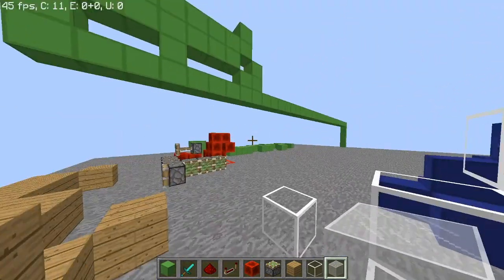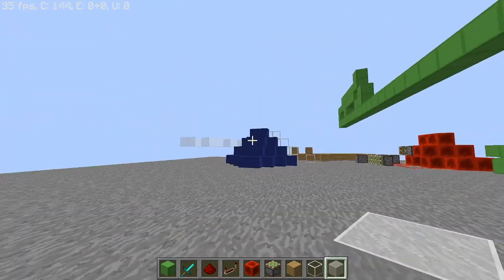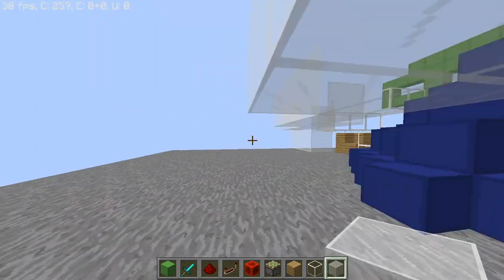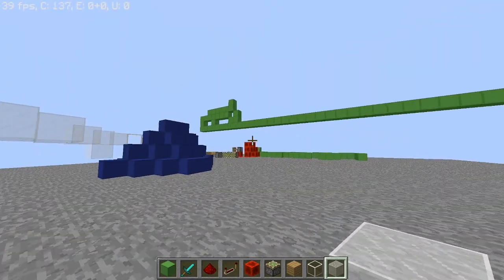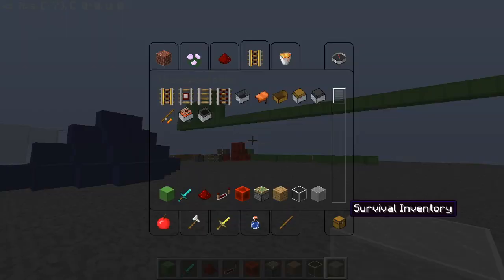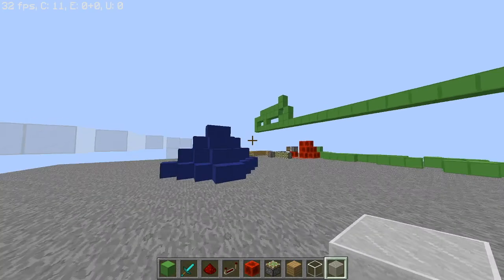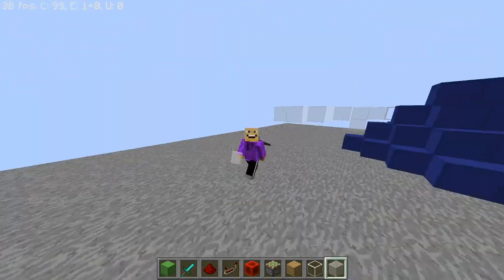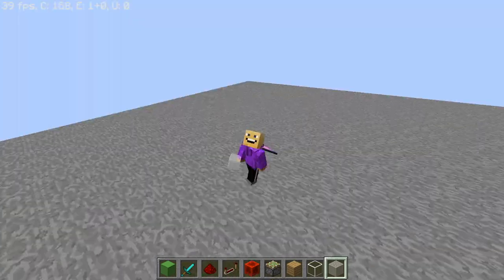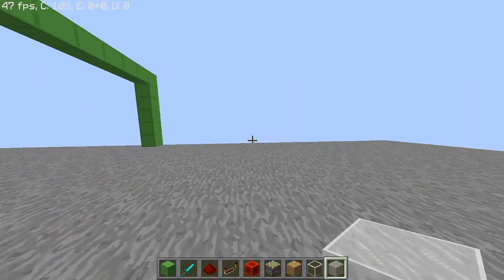If you'd like to download the pack, I'll leave two links in the description — one for the 1.12 version and one for the 1.8 version. I'm currently on the 1.8 version, which has a nice inventory layout. I hope you enjoyed this 2K special and the laggiest 2,000 TNT you've ever seen in your life.